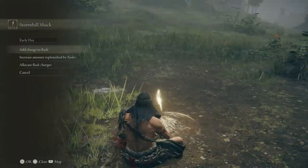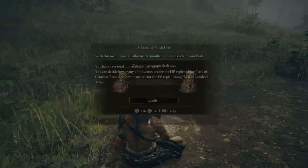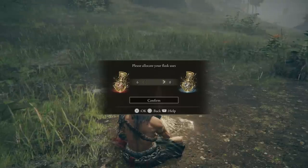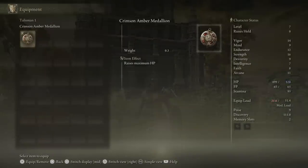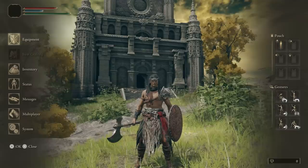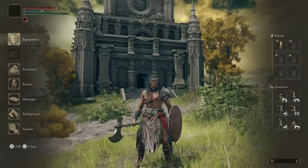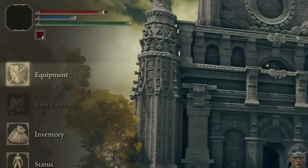Between these two Golden Seeds you can access 6 total flasks at the start of the game instead of the usual 4, and you can allocate them however you want. Another popular keepsake option is the Crimson Amber Medallion, which slightly increases your HP — but by slightly I really mean it, it's barely a fingernail of extra HP, which is why I personally always go with the Golden Seed.